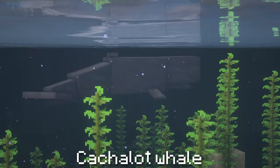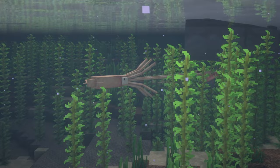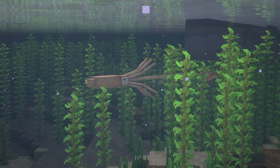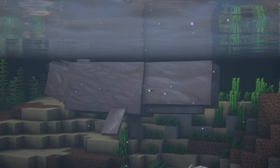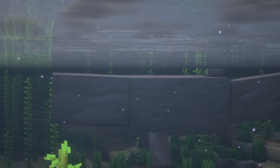Cackalot Whales are enormous cetaceans found swimming in most oceans which use their echolocation to hunt squid. They use rapid clicking sounds to detect nearby squid, glow squid, mimic octopus, or giant squid. If a Cackalot Whale encounters a giant squid, a fight will initiate. An albino white variant can rarely be found, with red eyes instead of the regular black and white eyes, and these variants have increased health.